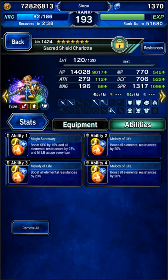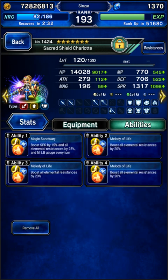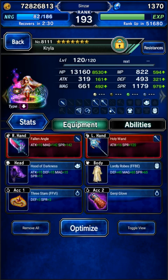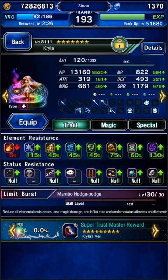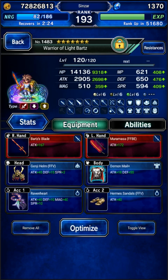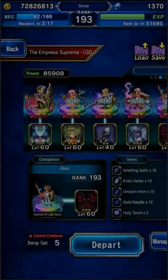We're going to use Charlotte for covering. She does have a lot of ice, wind, holy, and dark resist. Kryla is going to be our breaker — she can break, she's real good. We're going to be using Barts with a wind weapon and some dark resist. You don't want the whole team to have dark resist unless you're evading, and we're not going to be evading with Barts.